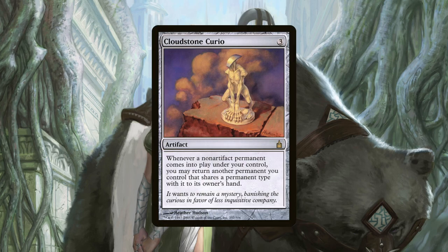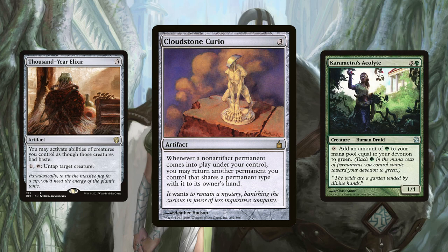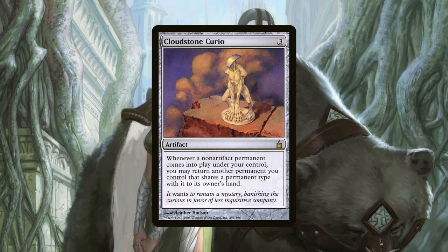Cloudstone Curio says that whenever a non-artifact permanent enters the battlefield under our control, we may return another permanent that shares a type with it to its owner's hand. A significant number of our cards have or trigger ETB effects, so being able to easily reuse them is a very powerful effect, especially at instant speed. Maybe we just need to use it for protection — flash in a cheap mana dork and bounce the important creature back to our hand. What if we have Thousand Year Elixir and this out with a mana dork like Karametra's Acolyte that taps for multiple green? Just keep tapping it for mana, bouncing it by casting another creature, recasting it, and repeating for infinite mana. Don't be surprised if you continue to find powerful interactions with this card long after playing the deck.